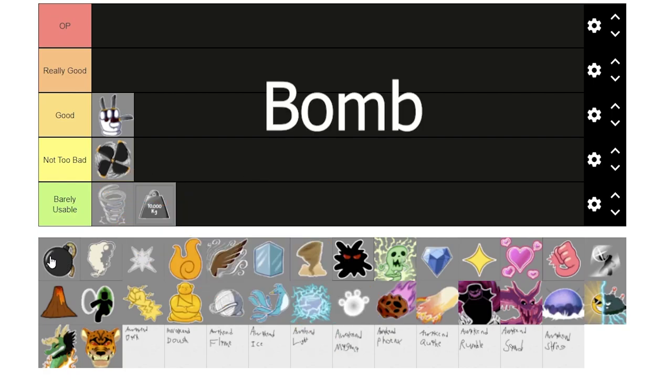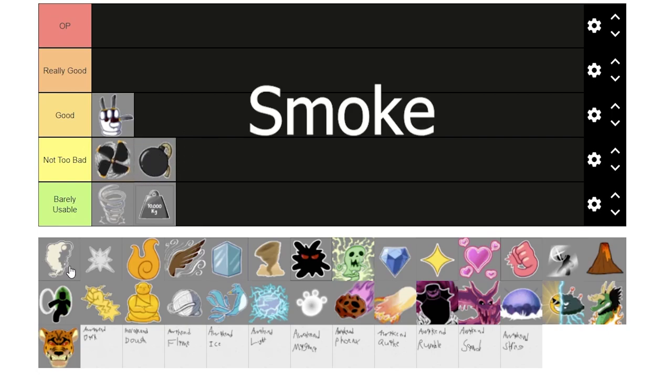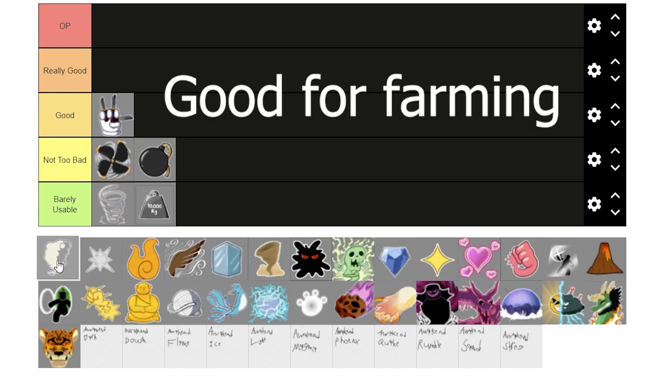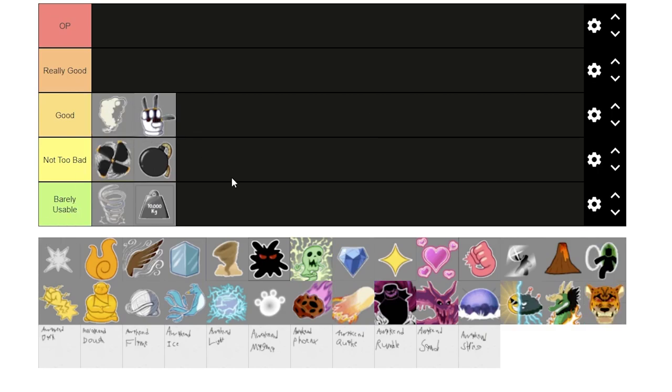Next is Bomb. Bomb got reworked and it's actually pretty good now. I've seen some people use it against me and it's not too bad. Next is Smoke. The rework is pretty cool. It's not the best for PvP, but it is very nice for farming because if you hold down the flight move, it does damage down below on the ground, and you can just circle around the enemies continuously without them hitting you. So I'll put it in good.